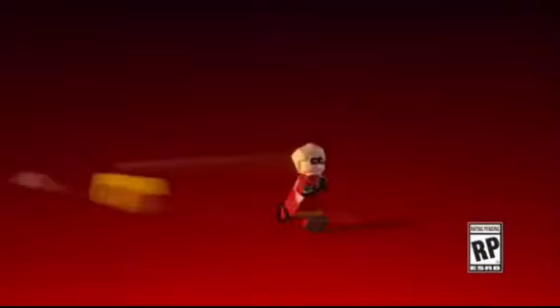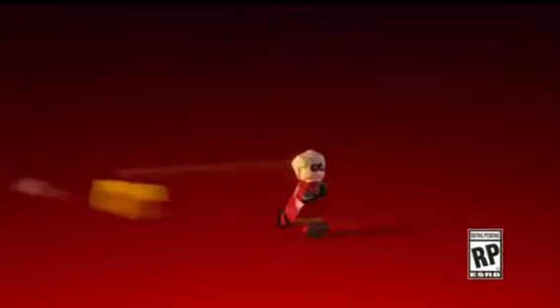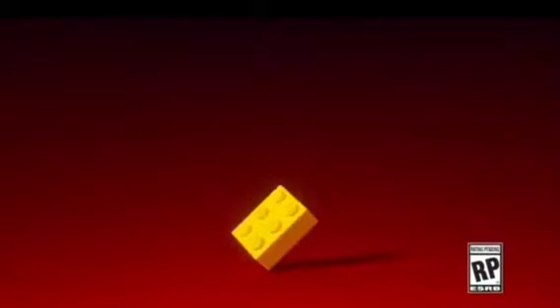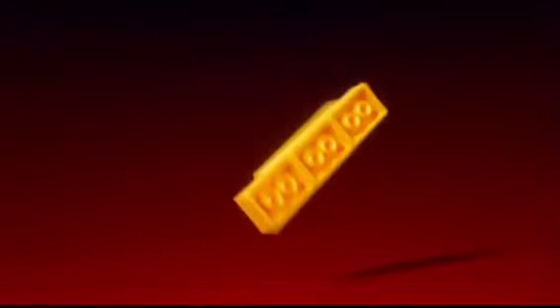First off, we get this really cool shot of Dash running in with a Lego brick. Basically the entire trailer is the Incredibles assembling the Incredibles logo out of Lego. We can see Dash running in with a Lego brick, then laying out a bunch of yellow Lego bricks — some two-by-threes and some attached together — and then a cool blur shot of him running in with more bricks.